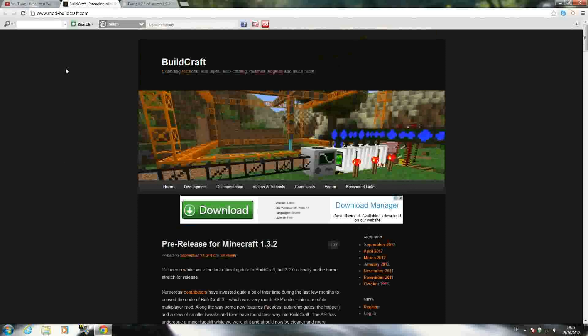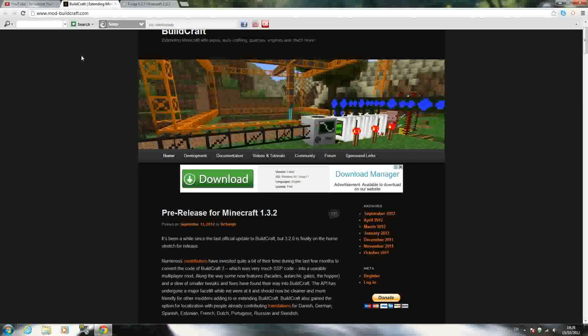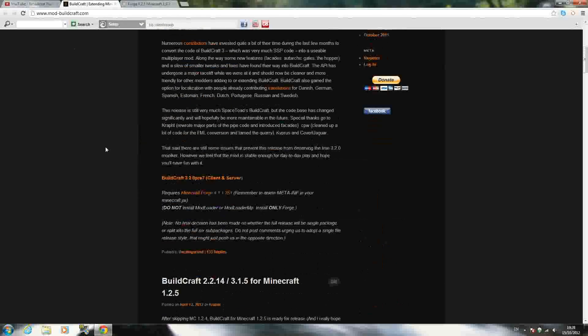To start off this tutorial, go to the first link in the description which will be the Buildcraft page. When you get to this page, scroll down and you'll see Buildcraft 3.2.0 client and server — just click that and download that link, that's the main link you need.